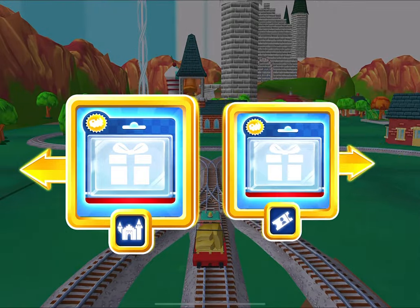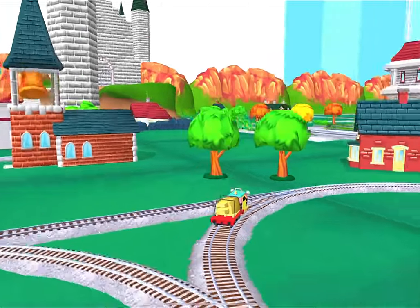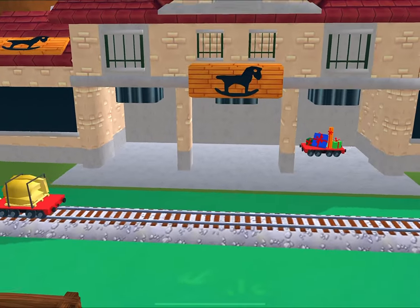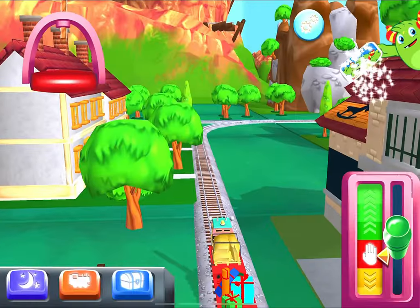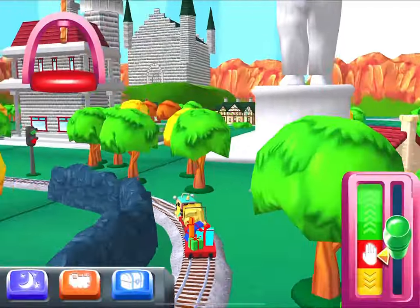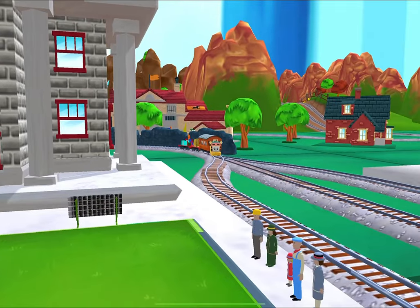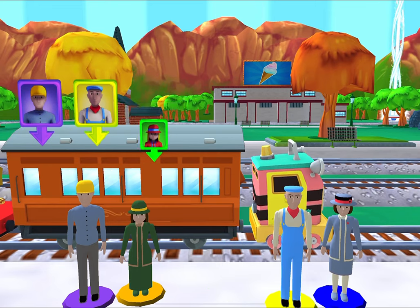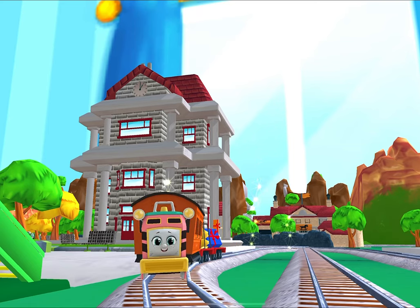Which way do you want to go? Right leads to the town square station. We're almost at the town square. What type of wagon should we pull? Good job! Where to now? Help the passengers board the carriage. Great! Super duper! That was off the rails!